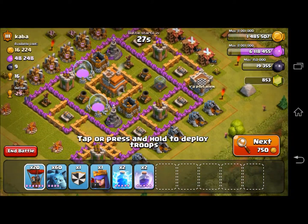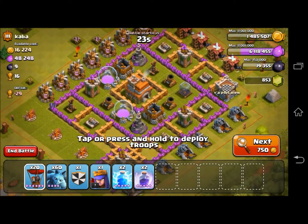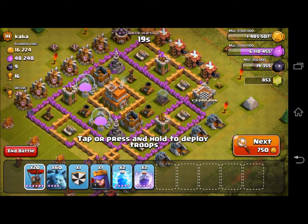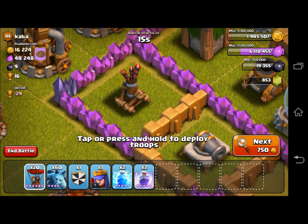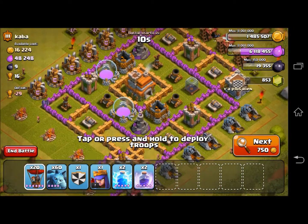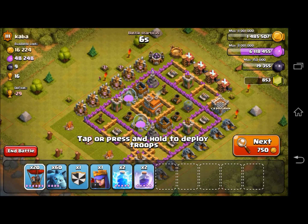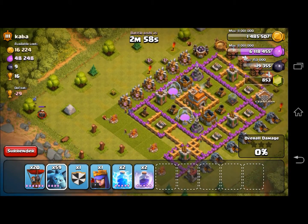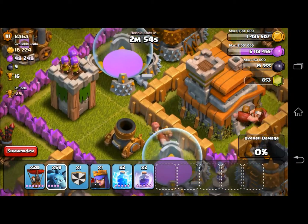Okay, hopefully this raid will go better. We are versus Kaaba from the clan Y-apostrophe-A-something. And what is this? It's an exposed air defense. You all know what we have to do here — it is going to be destroy this builder hut on the far left and watch the builder run into the town hall. That's just a must-do when you see an exposed air defense.